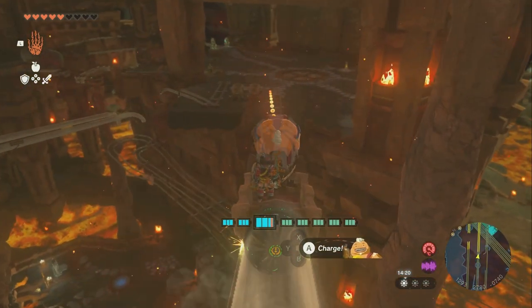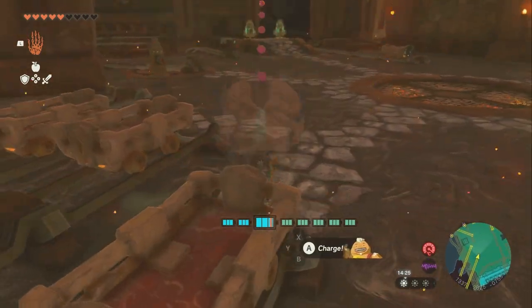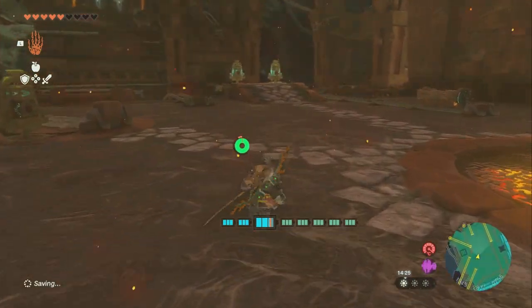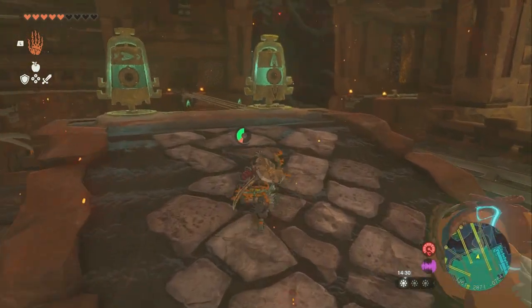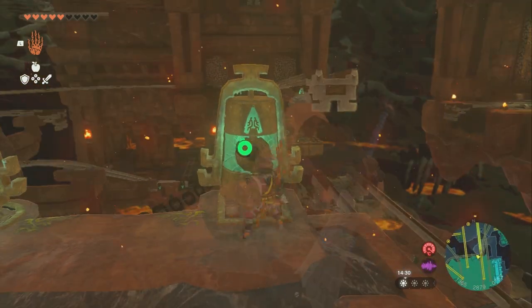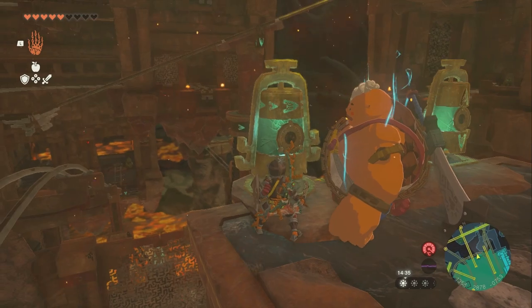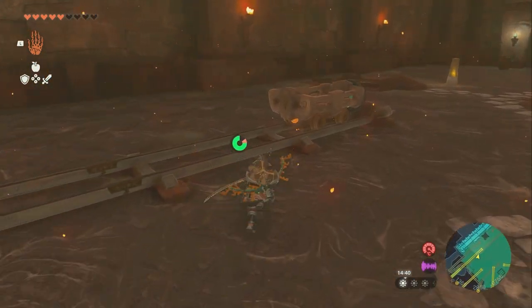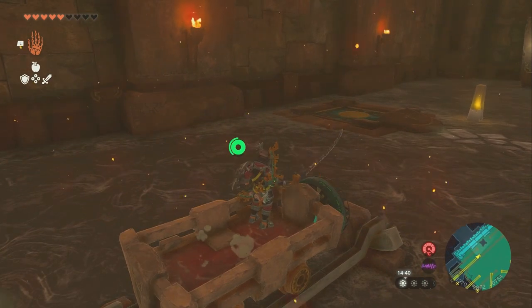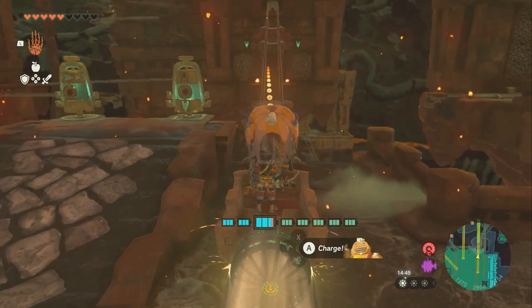This will take us back down to where we were, and now we're going to leave this area in a different way. Go over to here — there are these two glowing bell things. We're going to hit the right one one time, then hit the left one, and then hit it a second time. Then go over to this cart, get up in it, and take a swing — and that will get us moving across this ledge.